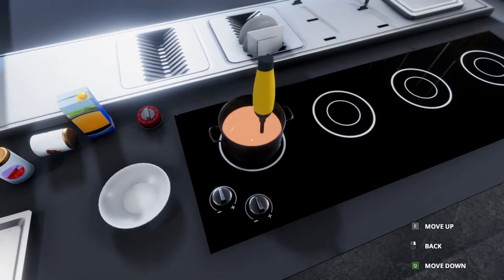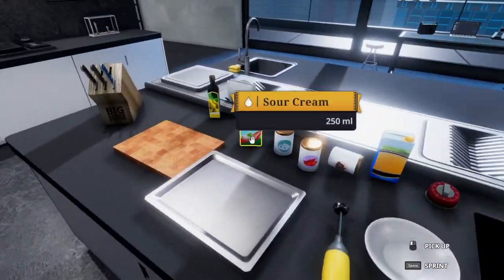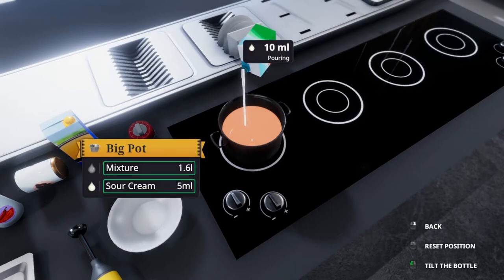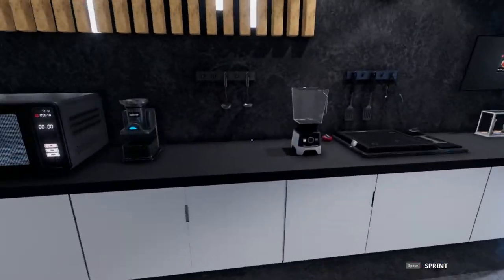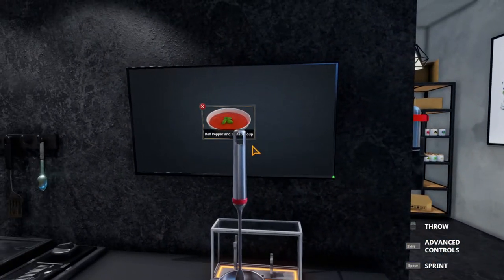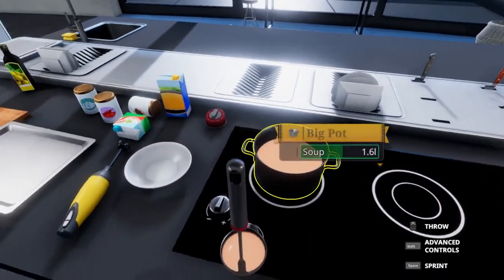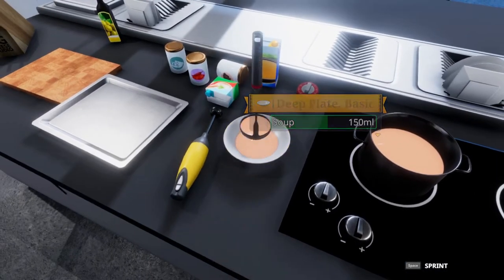Everything else is really burnt. We're going to blend this up. What's interesting in all my testing is I have not been able to get the red color that they have on the recipe logo, which I think is really weird. Like, it comes out this light color. The picture looks really red, and this does not look like the picture at all, which is a little confusing.